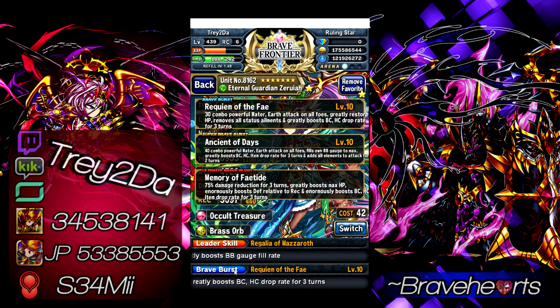It's the BB, SBB, and UBB that make this unit number 1 on my list. The BB has 30 hits, so BC production is there. It restores HP, removes status ailments, and boosts HC and BC drop rate by 35%. Her SBB is called Ancient of Days — 40 combo powerful lightning and earth attack on all foes, with a 540% damage modifier. But where the OP-ness comes in: it fills her own BB gauge back to max. So it's a 40-hit AoE that also refills her BB gauge.